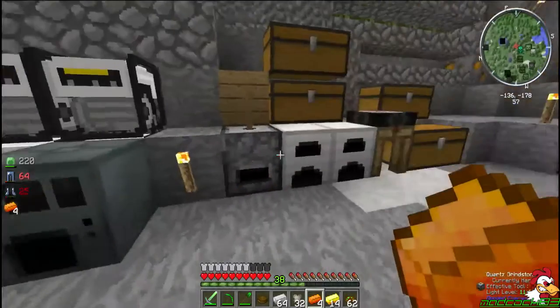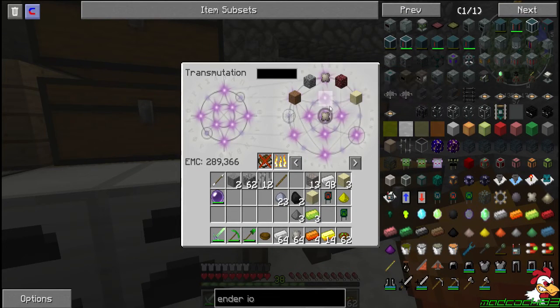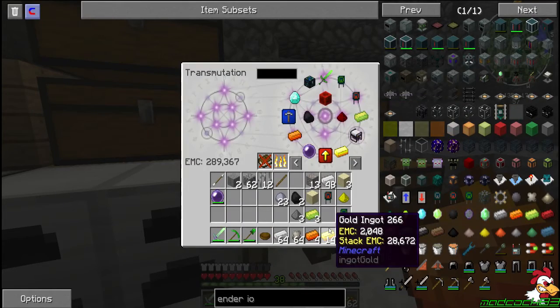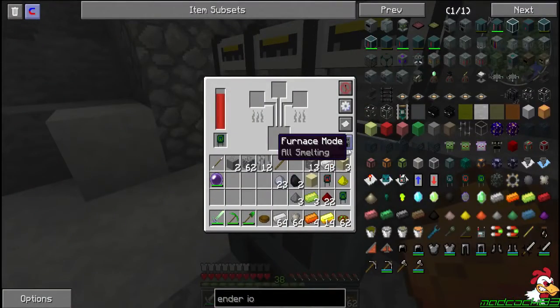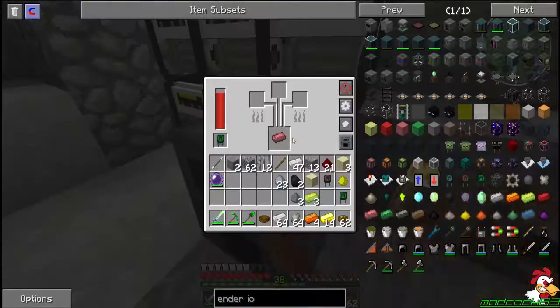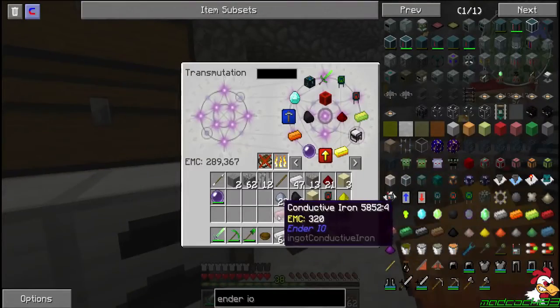Oh they're so cheap, their EMC is so low. And what was the other one? That shouldn't be hard. Do we have some in our inventory? We don't have redstone — now we have redstone. The recipe is only redstone and iron. I'll of course assume — do these have an EMC value? Yes. I like what I've done here.